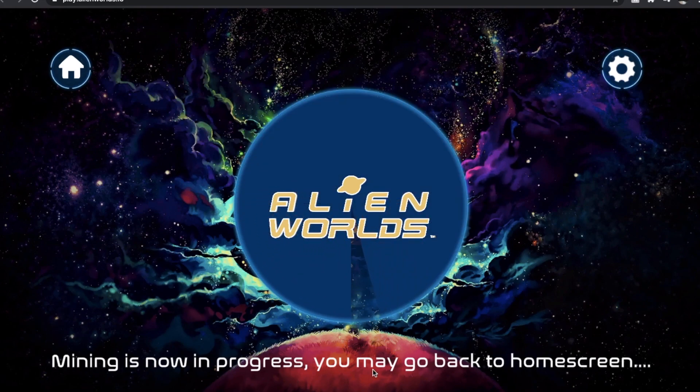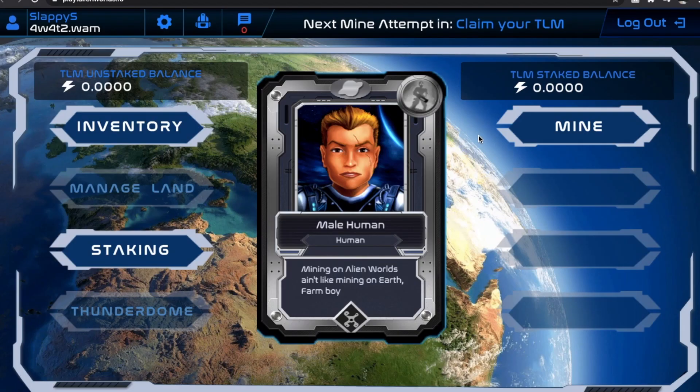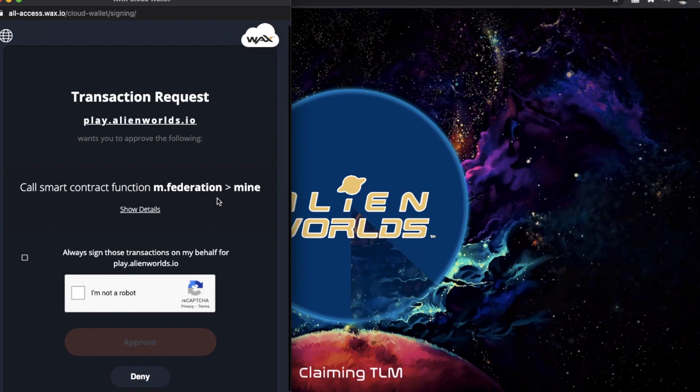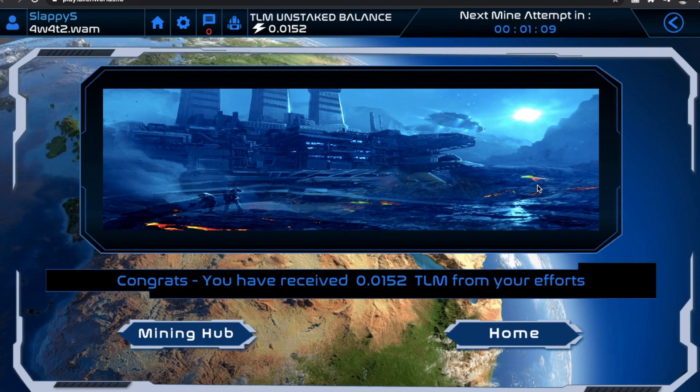You can see the mining is in progress, but we can also go back to our home screen. I'm back on my home screen and it's been roughly five minutes. The mining indicator turns to claim your TLM or Trillium, which means that the mining is complete. Let's go see exactly how much Trillium I was able to mine on my first go. I'm going to click on mine and then come down to claim. During the claim process you also need to sign another smart contract — click I'm not a robot, and then we'll click the approve button. After our first mining attempt, you can see we've got 0.0152 Trillium for our efforts.